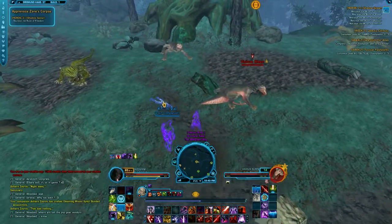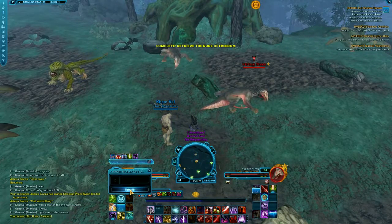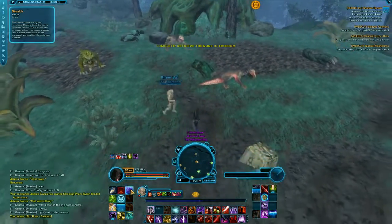Each body is guarded by 3 monsters. We mind trap its wing closest to the body and stand as far back from the 2 other monsters as possible to avoid detection when we loot.